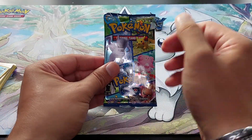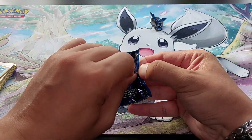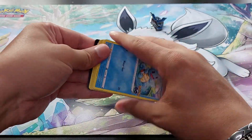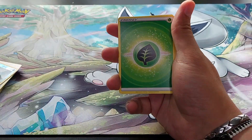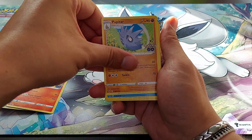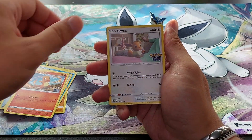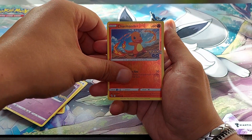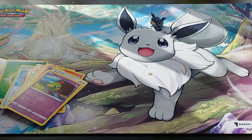Last pack. Give me some magic, last pack. Come on, make me happy. Oh my god, it's so blue. We have a code card, two, three, four to the front. Leaf Energy, Lure Module, Charmeleon, Pupitar, Squirtle, Tranquill, Charmander, Eevee, Reverse Holo Charmander, and Zapdos Holographic. Boo, Zapdos. Boo.